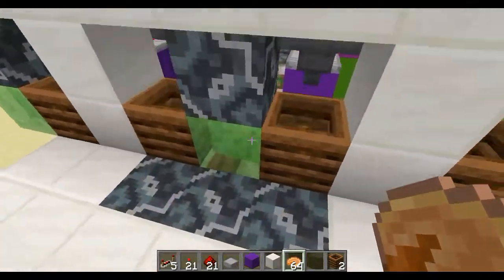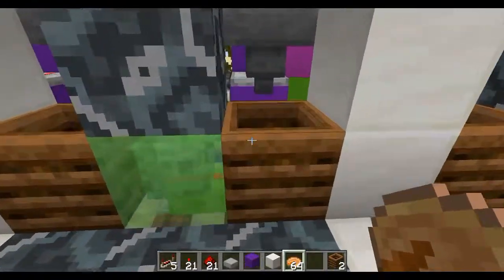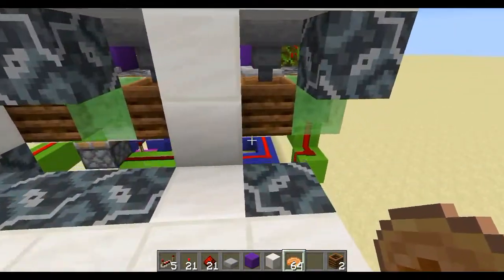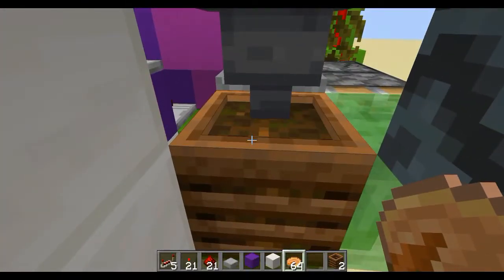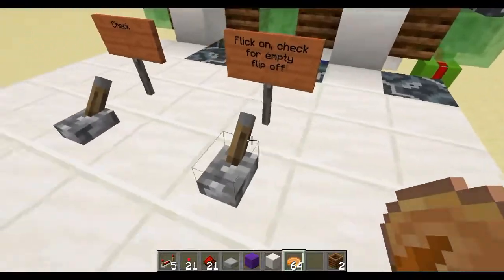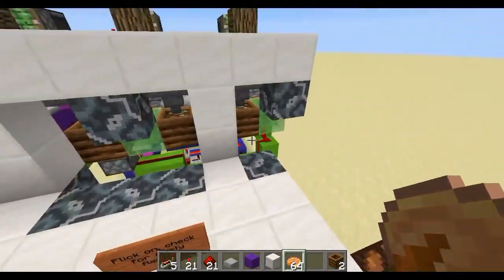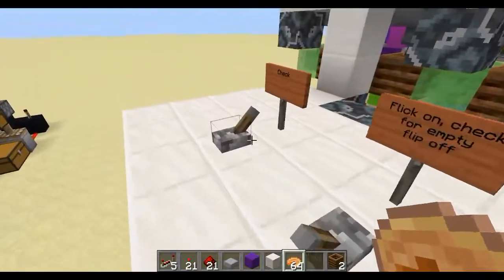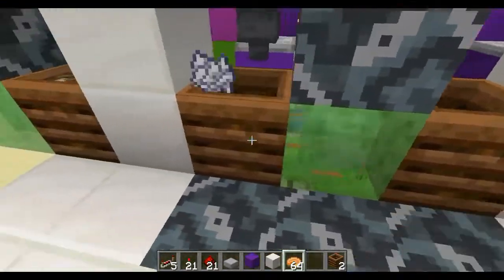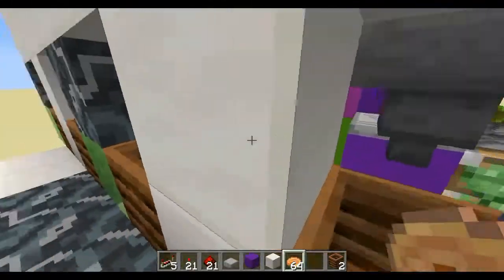And now we have these cauldrons. What do we do with them? Well, we turn it back on. And now, if we hit the reset switch, we can watch slowly as the cauldrons fill up to the brim. We can flick off the refill switch and hit check again. We can just harvest it back, and now we have fully refilled cauldrons.